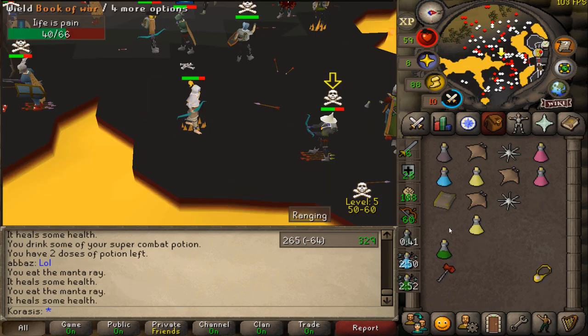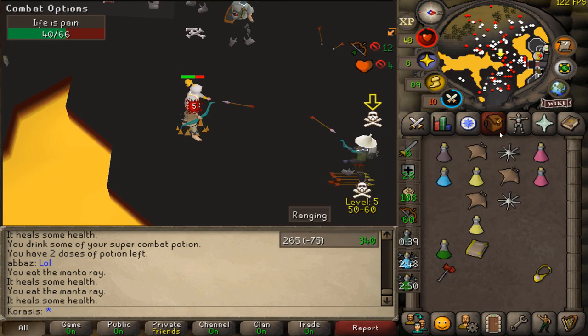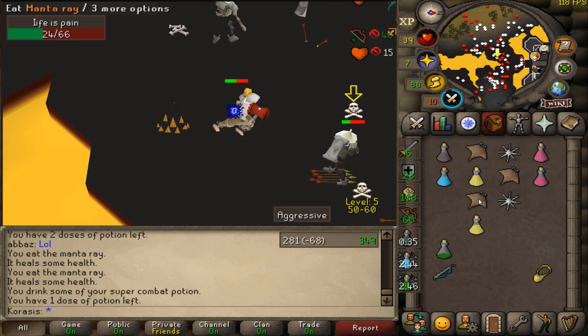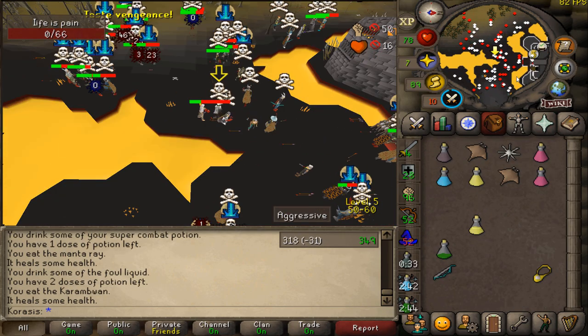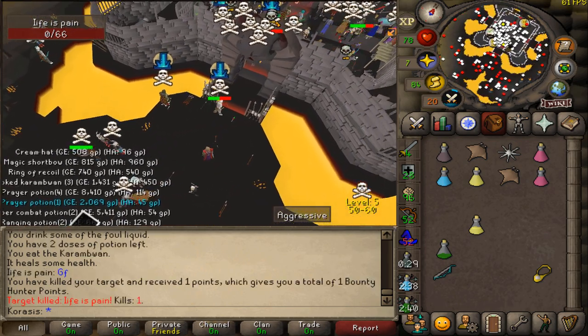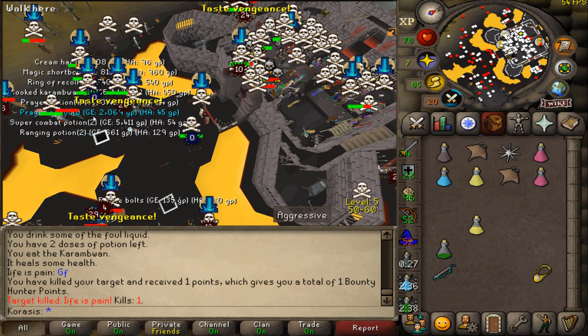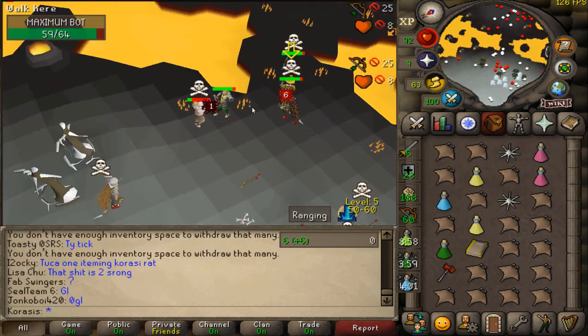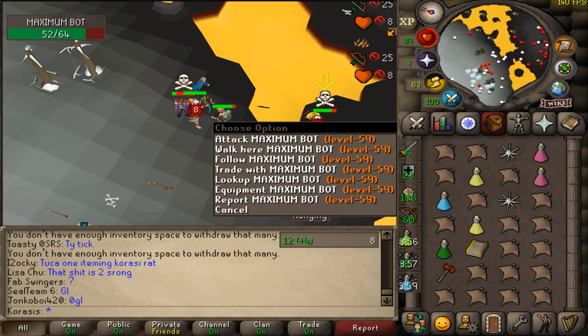Good luck man. Okay, this guy isn't too good — he hasn't been eating high, so that's good for me. A 26 for the KO, good fight man. I forgot my loot keys — I'll buy those in a second. Alright, loot keys are turned on and we are into our second fight.